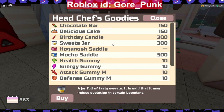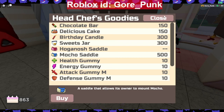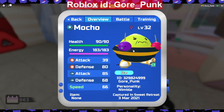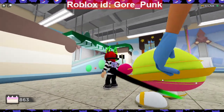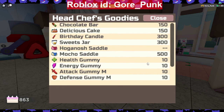The Sweets Jar for 300 cakes evolves the Birthday Cub. You also get the Haganash Saddle once Cup Oink evolves — I bought it last year so I'm not sure of the exact price. There's also a brand new Macho Saddle, and to see the price you need to have Macho raised all the way to its third evolution. The Gamma version looks like a planet with two moons floating around it. You can also buy gummies for 10 cakes.